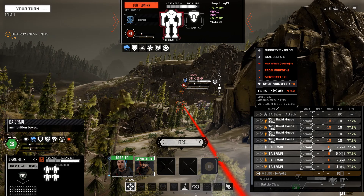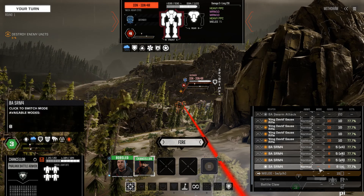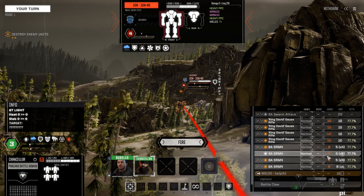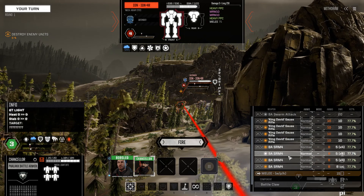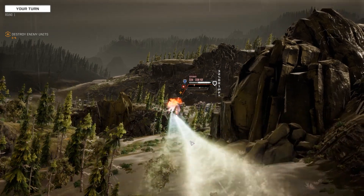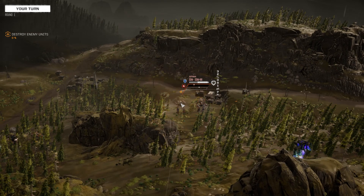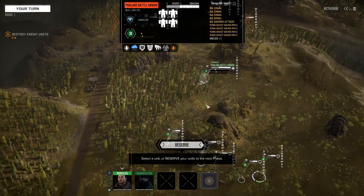The ammunition amount is a little confusing, because we have four SRM-4s with only eight total ammunition. I'm curious if we'll run out in one go, or if this is a per-unit model sort of thing — so I have two volleys, I suppose, with the SRM-4s. Let's go ahead and see what we can do. There she is — little mini gauss rifles, lots of SRMs coming in to back that up. I do like the look of that.